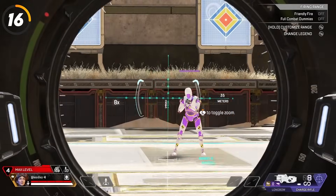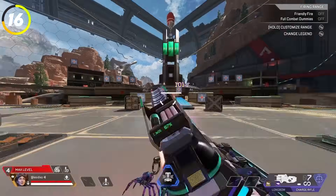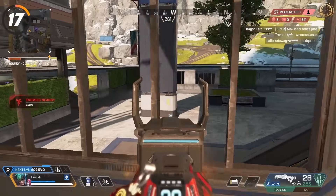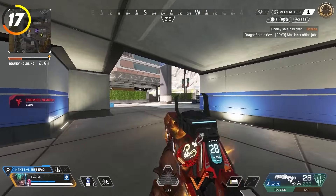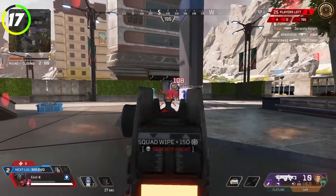You have no aim assist with any sniper optics, and I would pretty much never use them on controller — even a sniper with iron sights will be better most of the time as you'll hit a lot more shots. You also have no aim assist when shooting through barred windows; I still recommend taking a few shots through them when you have the opportunity, but I would rarely suggest a full 1v1 through windows as your aim will be a lot worse than you'd expect.